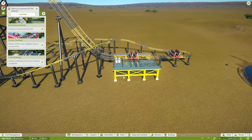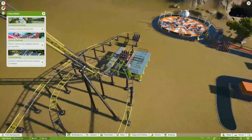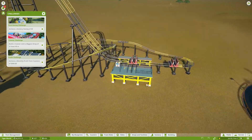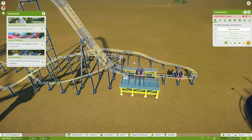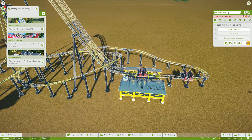Hey guys, welcome back to Planet Coaster. Last part we didn't really do much — we just put in a new ride. Then I messed around with the coaster and decided to delete it. I was like, that's the worst coaster ever. We'll still make it tiger colors though. This ride is called 'The Madness,' so let's go with the Madness Tiger.